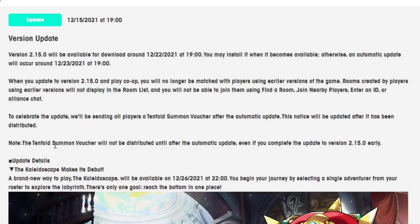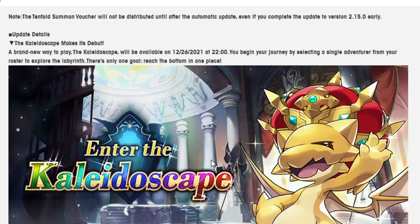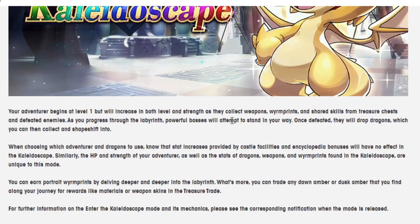Alright, so let's get into it. Tenfold Summon Voucher will be coming, just like with every update, so that's good. The Kaleidoscope makes its debut — the brand new mode that kind of sounds like a roguelike is coming on 12-26. Let's go over some of it, some of this is already known though.